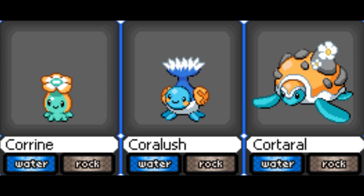The designs — I like Cor-Toral. I don't really like Corrine though, it's a bit too simple. And Coralush's face kind of looks too different from its body so it doesn't blend that well. We've already had several water rocks in this Phandex — we've had Rockster — and most of the fossil Pokémon are water rock types as well, so maybe too many water rocks.